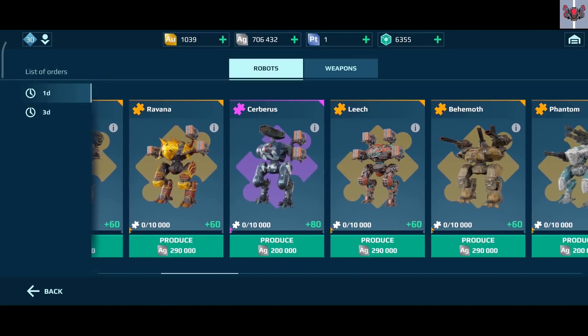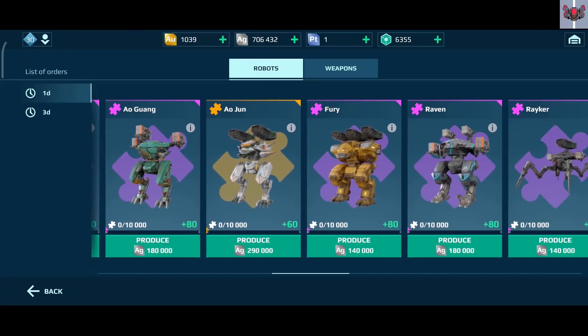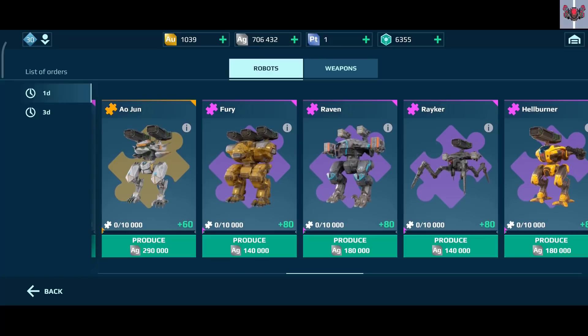Making bots or weapons in the workshop consumes a lot of silver and a lot of time — it can take weeks to make just one weapon. So it's better to invest your time and silver into what you really need. Take a look at your hangar and decide what it's lacking. It is better to have different kinds of bots in your hangar than to have three or more of the same bot.